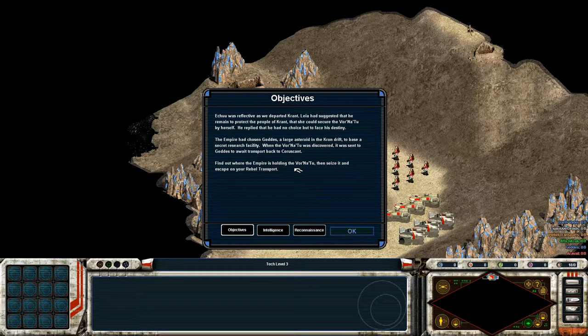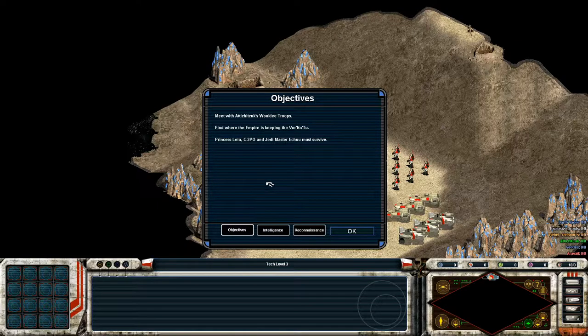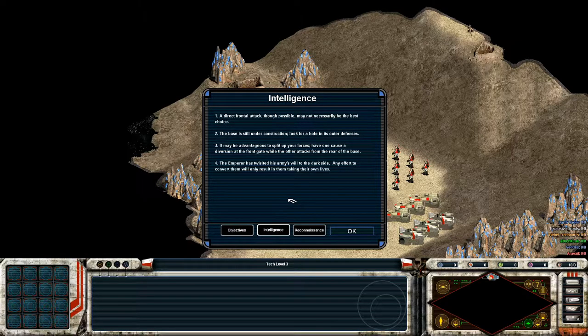Find out where the Empire is holding the Vorna II, then seize it and escape on your Rebel transport. Meet with Adichittik's Wookiee troops — interesting, we'll have some Wookiees to help us out. That is of course Chewbacca's father from the tutorial mission. Find where the Empire is keeping the Vorna II, and Princess Leia, C-3PO, and Ichu must survive. I wonder if it'll still be here or in another mission.